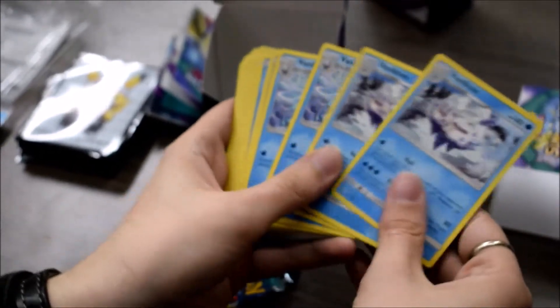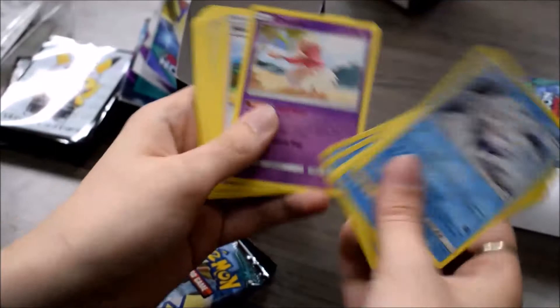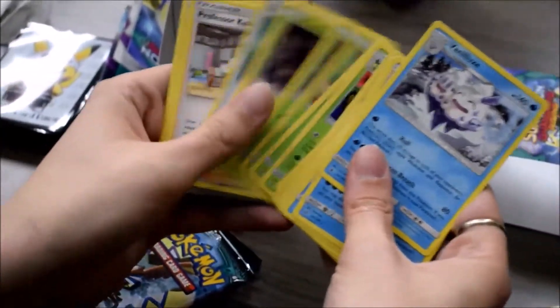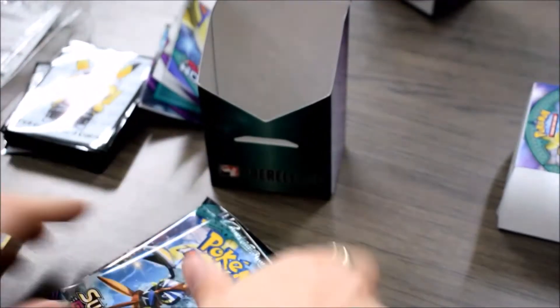We had the Vanillix line — so Vanillix, Vanillish, Vanillite. We had another Oricorio, Hau, Lillie, Nest Ball, Sandshrew, Lilligant, Petilil, Phantump, Professor Kukui, Lillie, Timer Ball. And I forgot what the other thing was — I went really fast there.